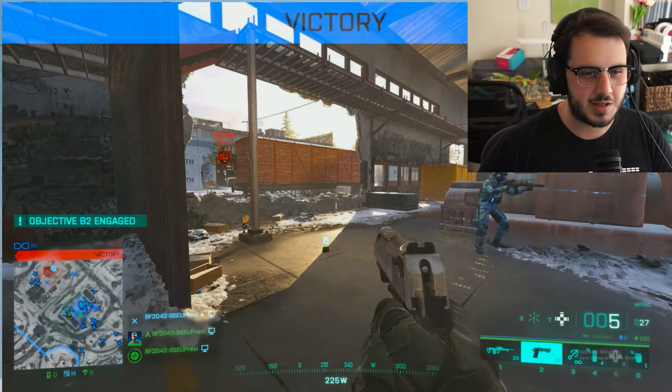The Deagle looks really good — I don't know if it's broken or not, but two-tapping from medium and far range looks very strong, and he doesn't even have all the attachments on it. The new sniper is really nice — aggressive ADS speed, fast rechamber as its main strength, though bullet velocity is slightly slower so you'll need to lead shots a bit more. There's also a new assault rifle we didn't see much of. Overall, Season 5 looks really decent.